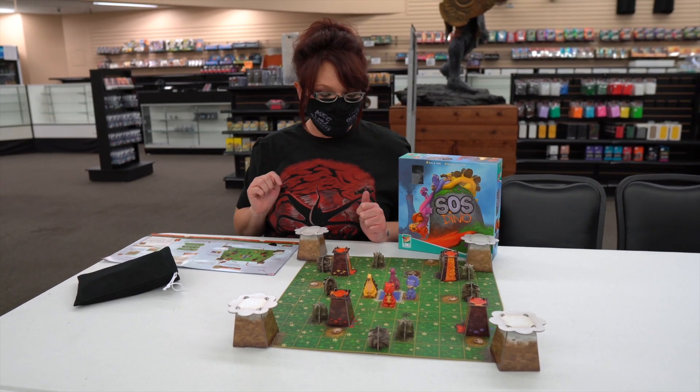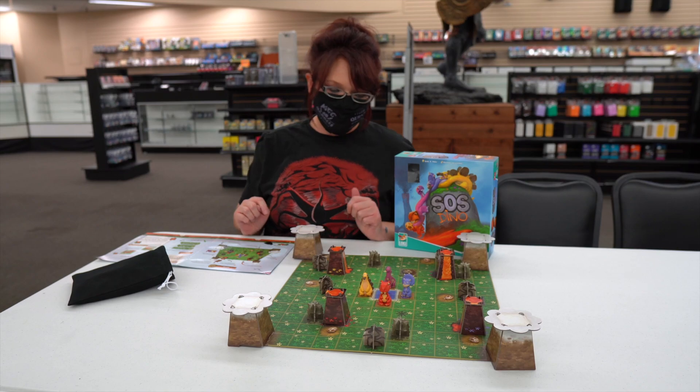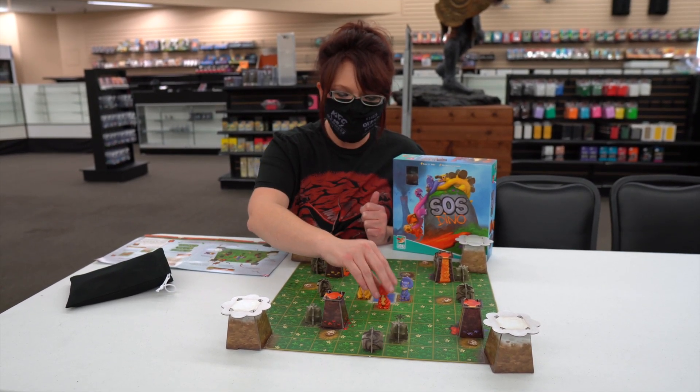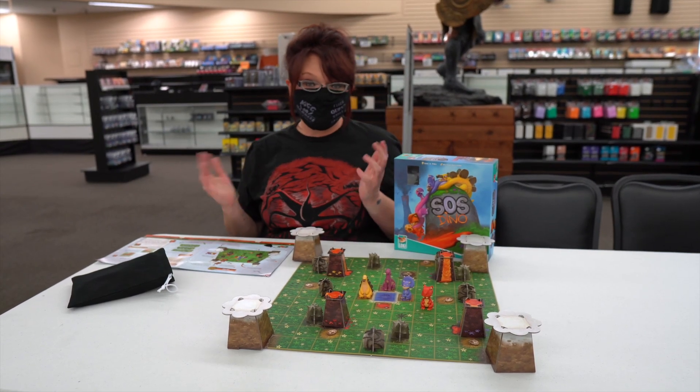So according to this tile it is a meteorite and I can move one dinosaur two spaces in any direction. You can go forward, backward, just not diagonal. So I'm going to choose this guy who's in one, two spaces and that's the end of my turn.